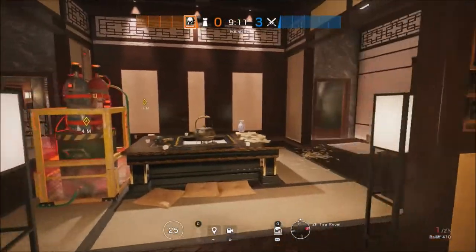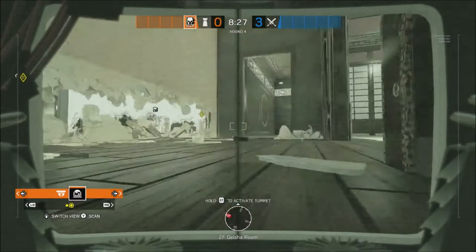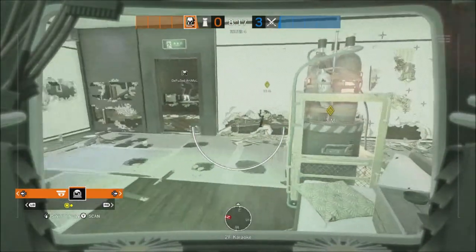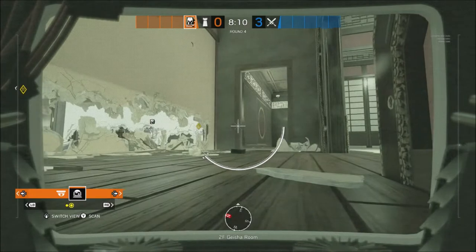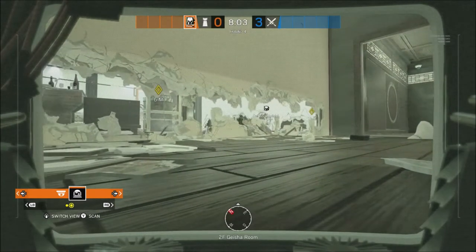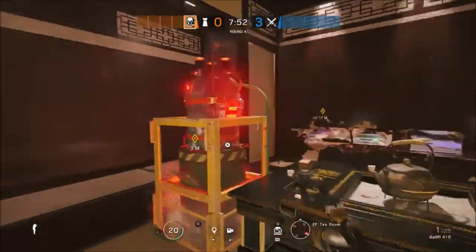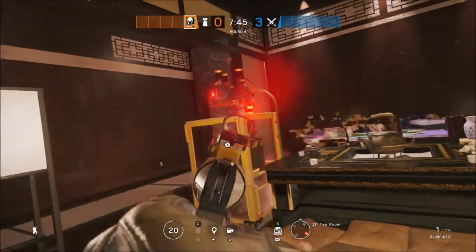Maestro will play in Gold where he will have that ACOG to look into Karaoke. The Evil Eye placement in Karaoke can actually see Tea Room window as well as the top of the stairs and Karaoke itself, so anyone trying to plant in any of those positions will be covered. The one in the corridor of Geisha can shoot any Hibana charges off the mirror window as well as cover Karaoke, and if you're lucky you might even get a pick from underneath the drone hole. Basically, anchor in Gold in Tea Room, use your Maestro cams for intel and try to stop anyone from planting.